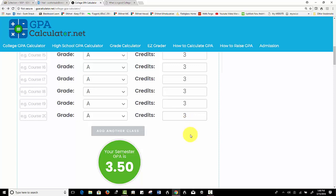Let's see how many more classes it takes to get up to their desired 3.5. Okay, here we are — this student would have had to earn 14 A's, all three-credit classes, to get that GPA up to a 3.5.